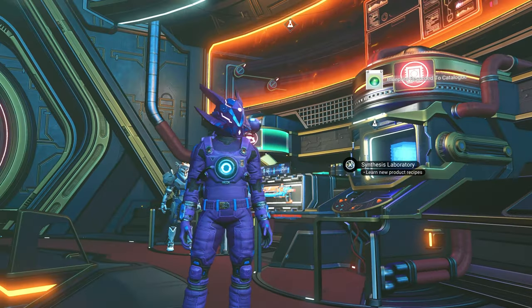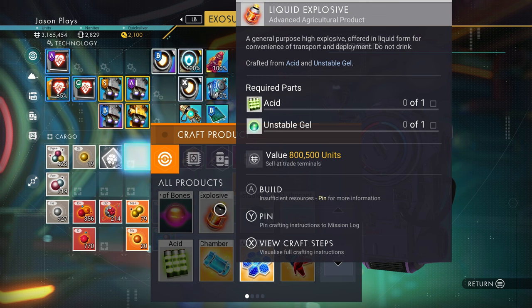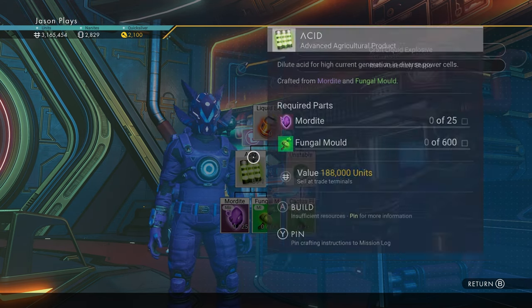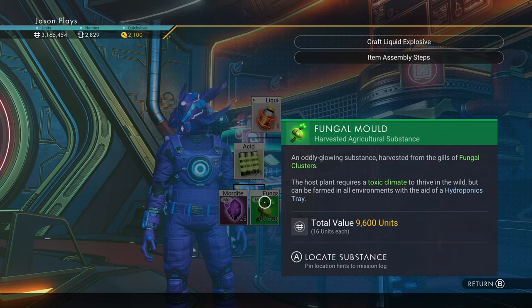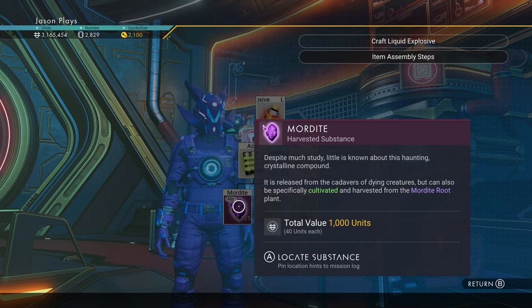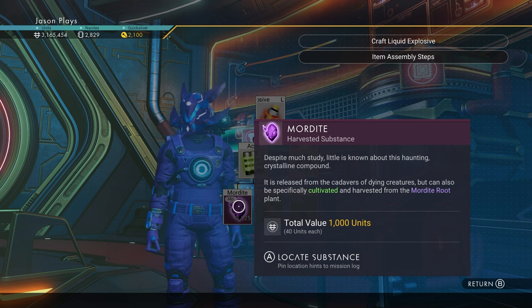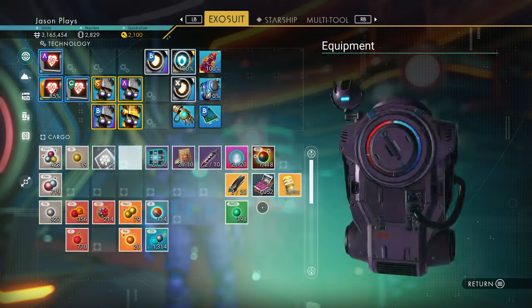In No Man's Sky there are really advanced blueprints that require multiple steps. For liquid explosive you need acid and unstable gel. Press X on Xbox or Square on PlayStation to view craft steps and see the full ingredient tree. To make one liquid explosive I need one acid and one unstable gel. To make those, I need cactus flesh and fungal mold. Specifically, I need 200 cactus flesh and 600 fungal mold - that's a lot.